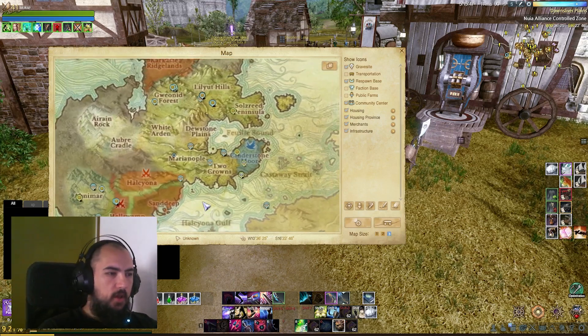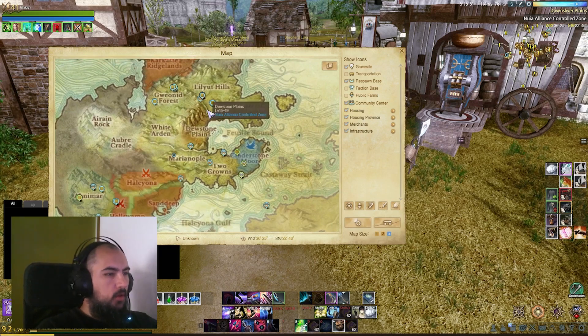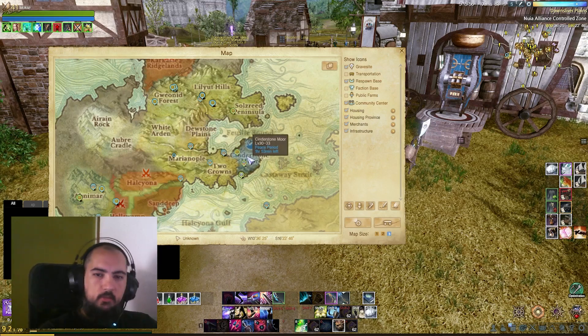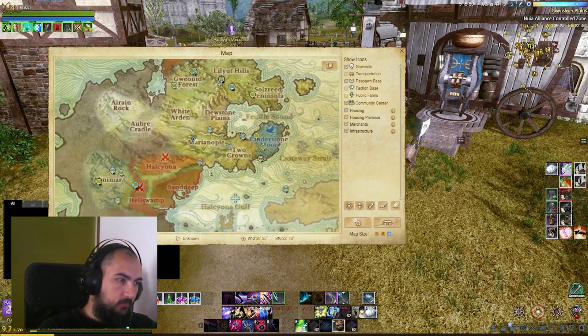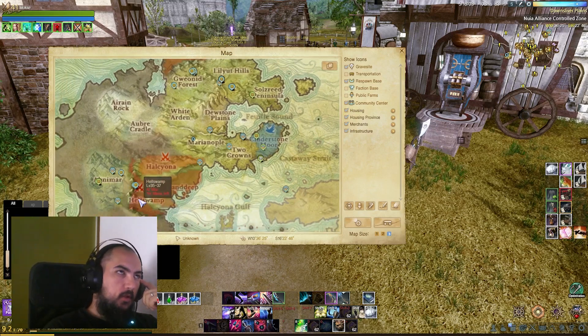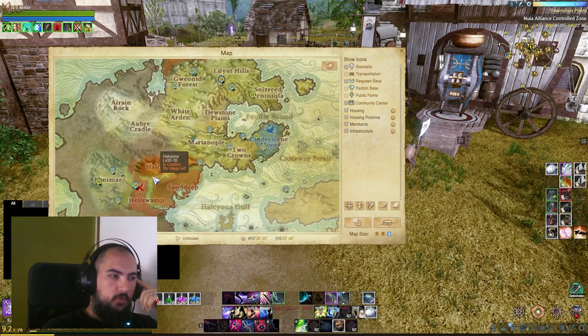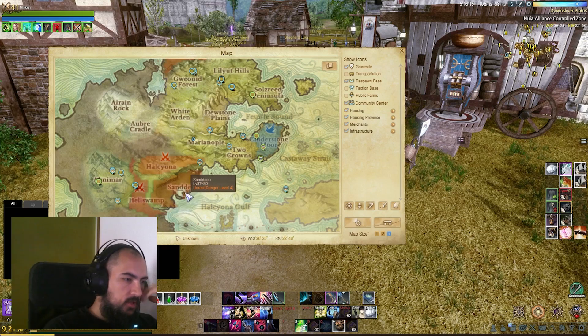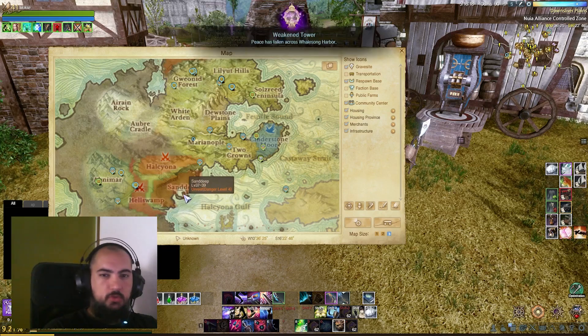Those are the places you want to look up first — it will be Lilith, Dewstone, Mariannople, and Cinderstone. Then you can do the farther away ones. Hellswamp has the risk of the conflict zone and the war zone. Sandip is way too far — I don't recommend scavenging those packs unless you have a boat. If you just started the game, you just don't have it, so you don't do it.